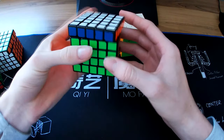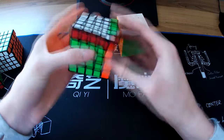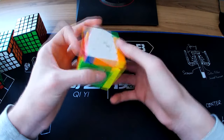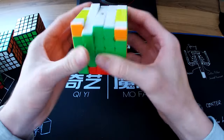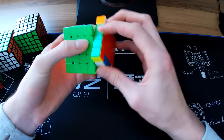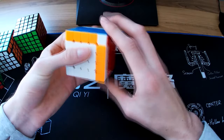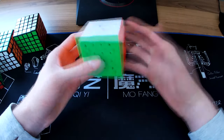Next one I got was the QiYi Wuque — still a very good 5x5 by today's standards but a little outdated, a couple of years old. Still performs well and I get good times on it. Then this one was the Yuxin Little Magic — recently got it and did an unboxing. This is by far the best 5x5 in my collection. For a budget magnetic 5x5 at around $24 Australian, it's really good — I've already smashed my PBs on it.